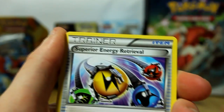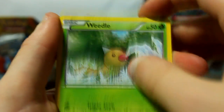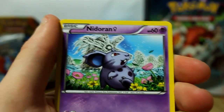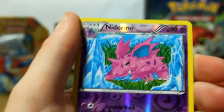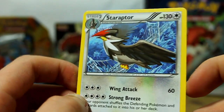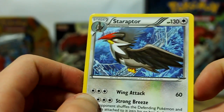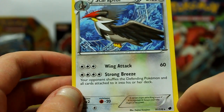So we've got a Cryogonal, Superior Energy Retrieval, Fort Stone, Weedle, Temple, Nidoran, Primate, Horsea, Nidorino, a Reverse — which is an uncommon or common reverse I think — and a Staraptor. That sucks. So yeah, the theory was wrong so far. Not good. That was pretty dang crap.